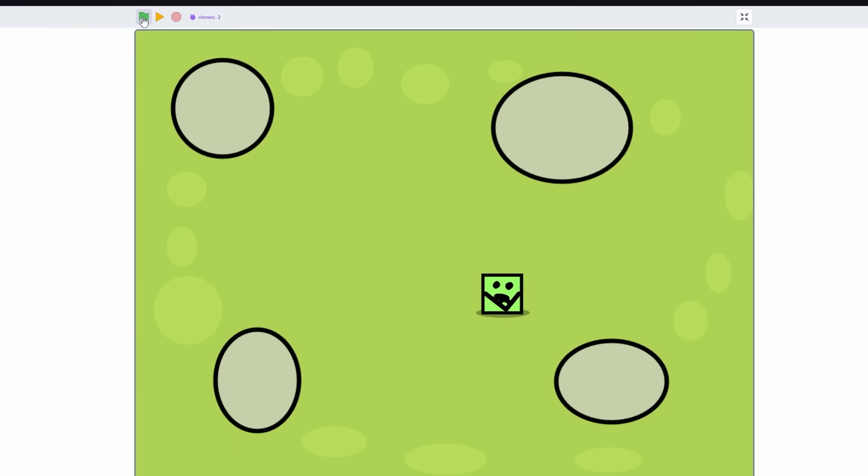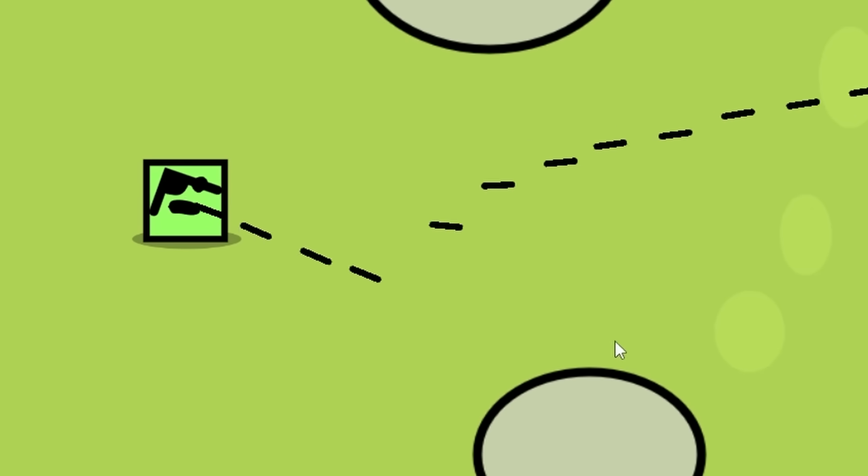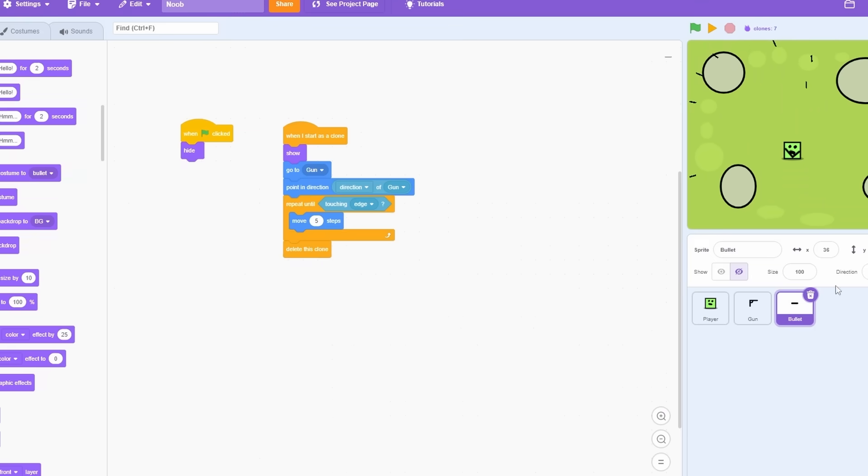I didn't make it show - there we go. Now when I click the green flag we can see we're shooting, but as you can see we're not shooting in the proper spot. Since I'm a noob I don't know how to fix that, so it is what it is. Now we need to make the last thing: the enemy.